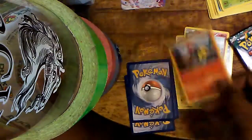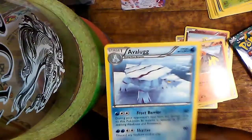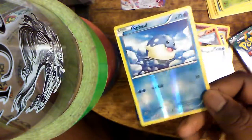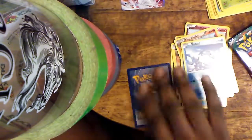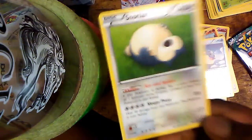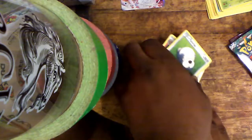Following that we get a Flechinder. We get ourselves an Avalugg, which in this set is an uncommon, unlike in Steam Siege. The reverse of the pack is another Sigilyph. And the rare of the pack — thank you — regular rare Snorlax. I'm actually happy I got a regular rare. Is that a shock? Yes, it is. Let's move them away. We'll just put that in the Flash Fire pile and look for that later.